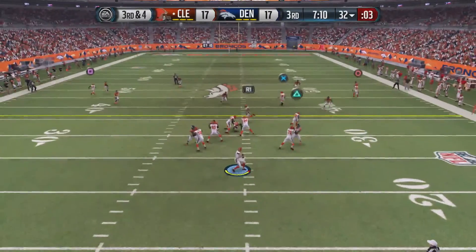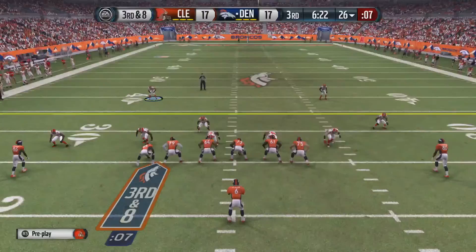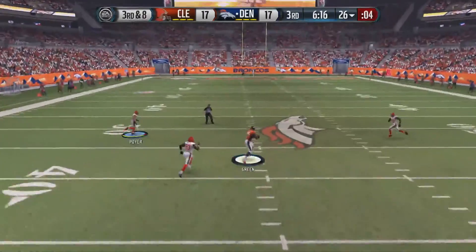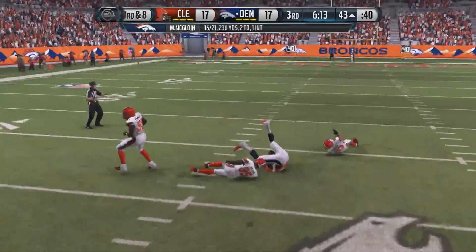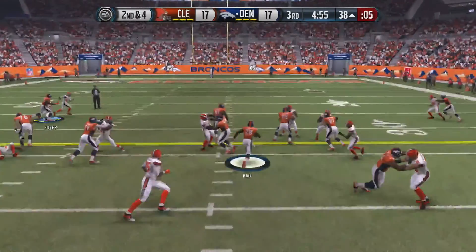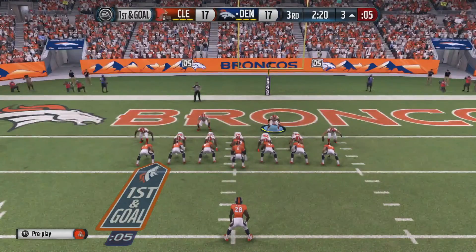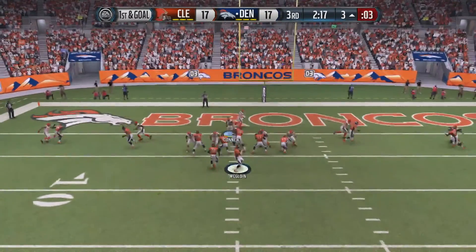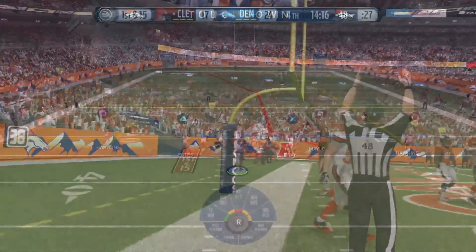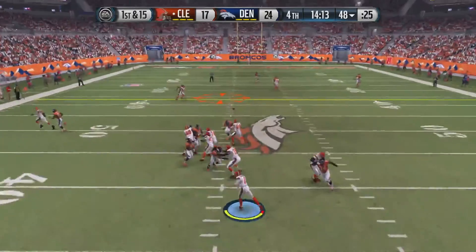Manziel is now looking to get some reps and solidify his chance for the starting quarterback position. A wide receiver drops a wide open pass — that does not help. McGloin as the Broncos take over finds Virgil Green again streaking down the middle — another big pickup by the Broncos tight end. On 2nd and 4, Monte Ball gets the carry and has lots of running room up the middle, down to the 20. The Broncos are now inside the five on first and goal, and it's a touchdown for Ricardo Lockett. McGloin has his 3rd touchdown of the day and the Broncos take the lead 24-17.